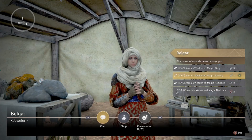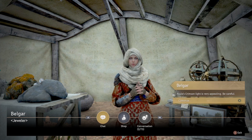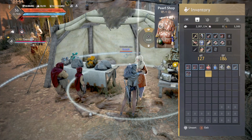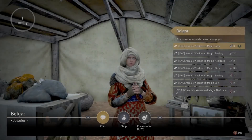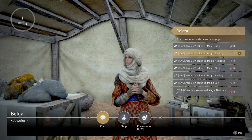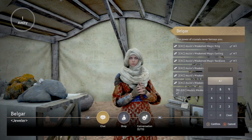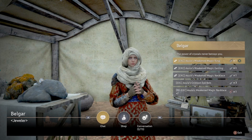The final part of the trick lies within the extra Crimson Eye items. You can actually exchange these items for weakened versions of the same item — each Crimson Eye item can be swapped for two weakened versions, which in turn can be exchanged for whichever accessory you're missing. For example, if you had an extra three Crimson Eye necklaces, you'd be able to exchange these for six weakened magic necklaces, then turn those into six weakened magic rings, and then into two Crimson Eye rings.